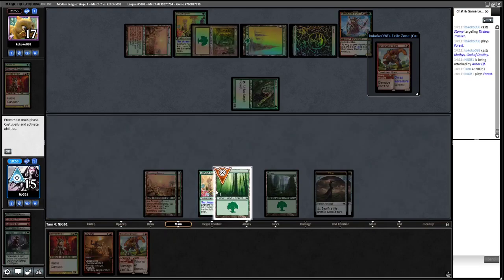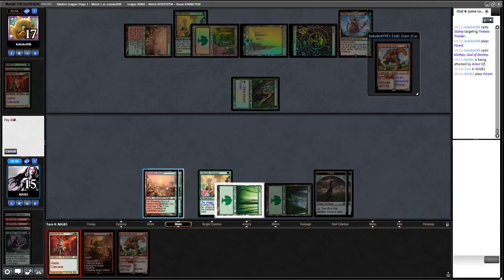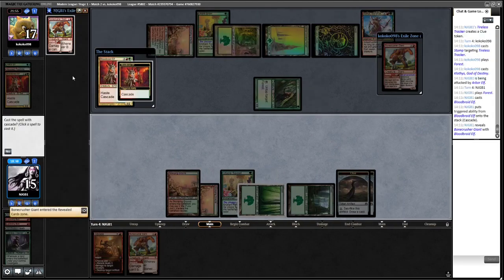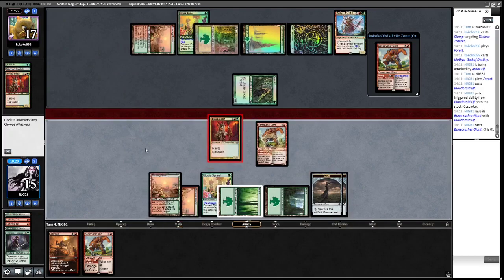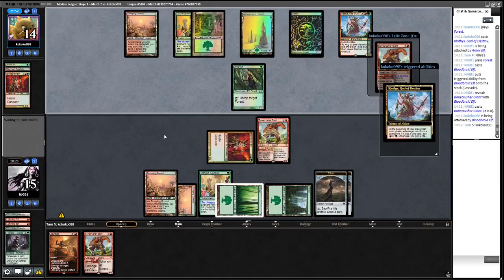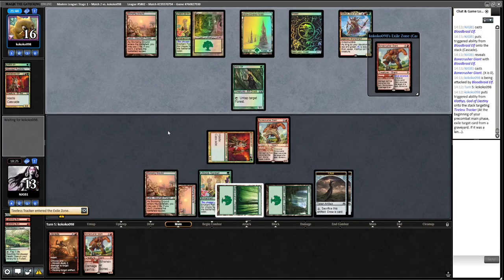We've got five mana — we could Bonecrusher or Blood Braid Elf. Let's see what we hit. Given that this is now pretty much a flat race, I think we're just going to cast Bonecrusher Giant here and get a four-power attacker on the field.